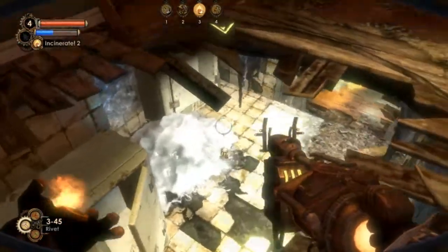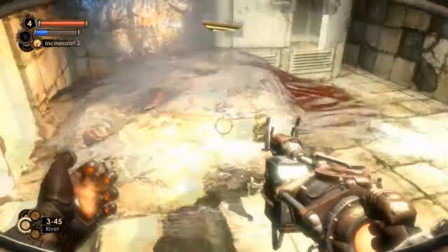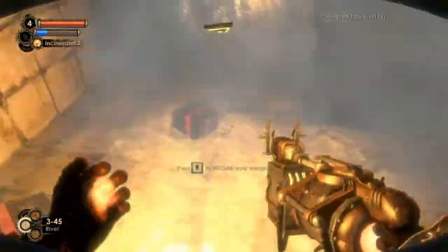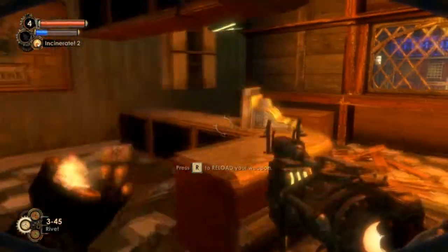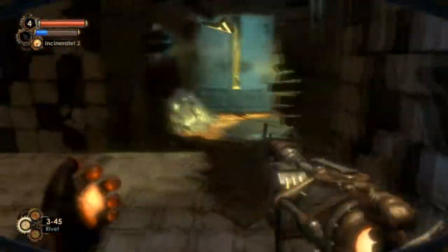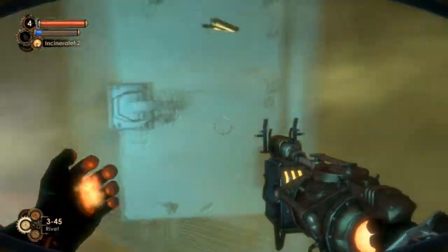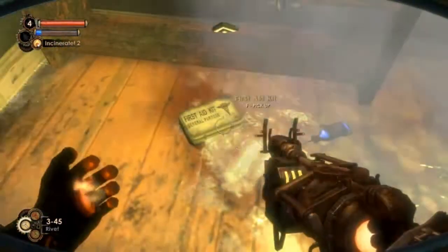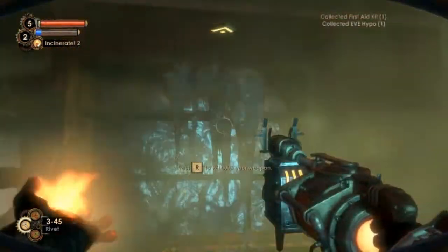Fireballs — let's go. I completely forgot that you could do this; it's been a while since I had to use it. There goes the Big Daddy again — just leave him to do his job, because I don't want a sister right now. Anything in there? Yes, of course there is. Two heat Eve hypos — that's plenty.